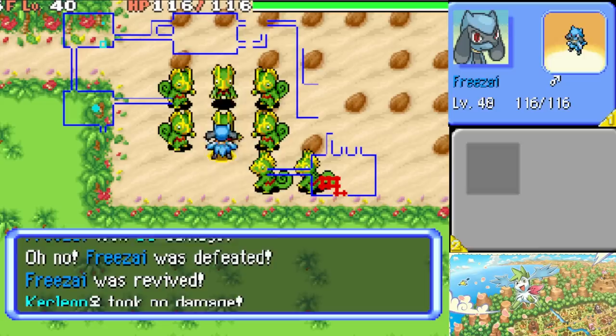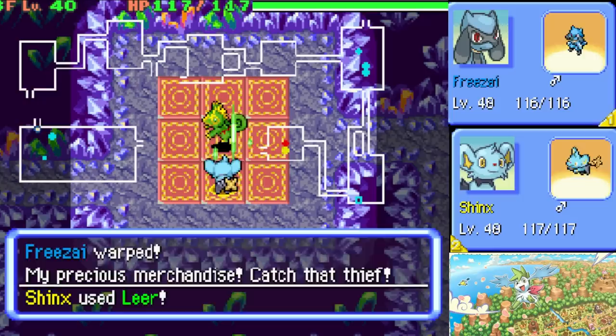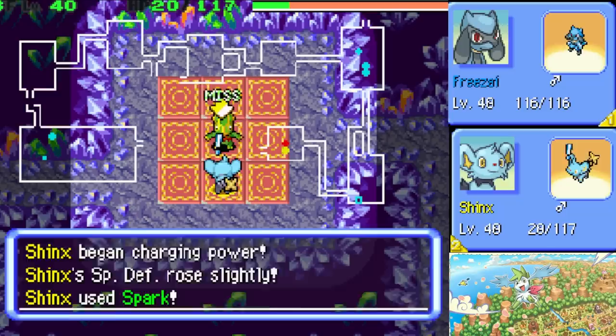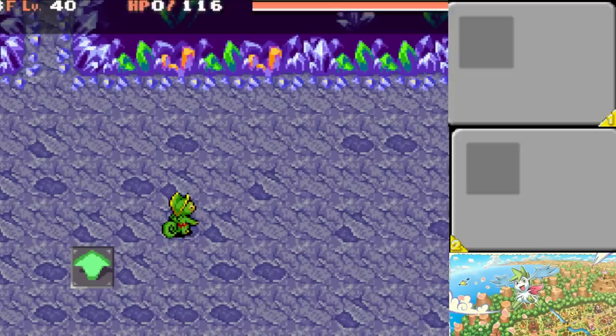But it gets worse. Kecleon has a move called Fury Swipes. In regular games this is not a big deal, but in Mystery Dungeon multi-hit moves are overpowered — every individual hit has the power of a full attack. So it's not 2-5 weak hits, it's 2-5 strong hits. On top of all of that, all Kecleons in the game have double speed. In Mystery Dungeon that doesn't mean Kecleon attacks first — it means it attacks twice. Finally, if you're playing in the Gen 4 Mystery Dungeon, Kecleons have Shadow Sneak, which is a 2-range move that can hit from behind other Kecleon. Most other moves require you to be next to the target. If you do the math, that means you can get attacked 96 times in one turn from the strongest Pokémon in the game.